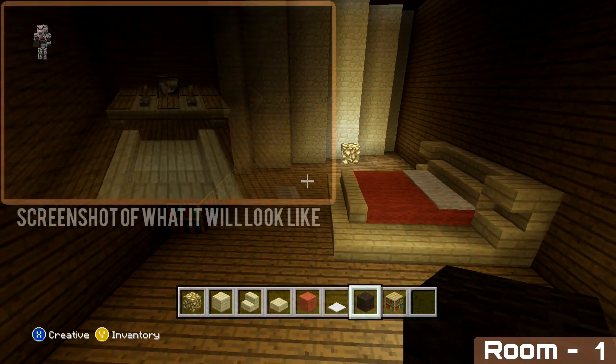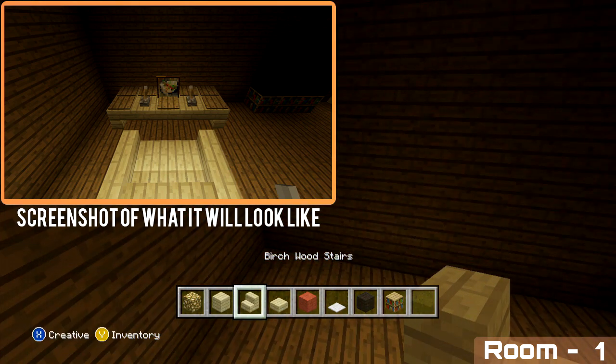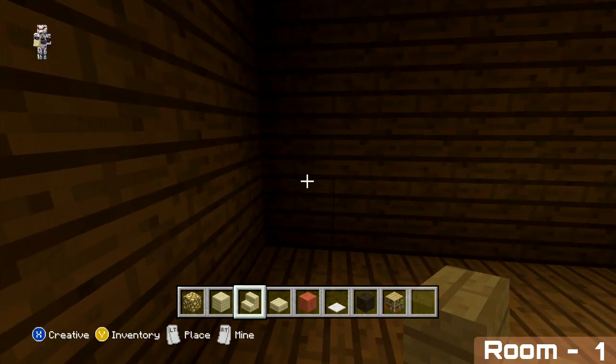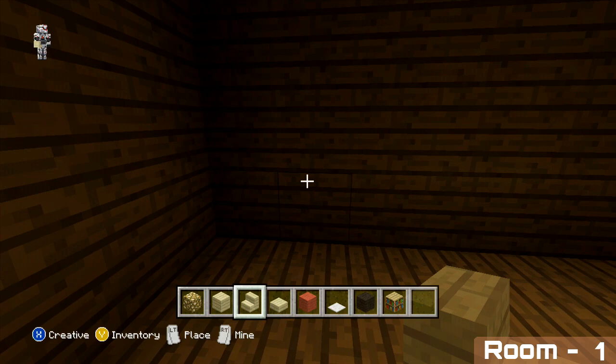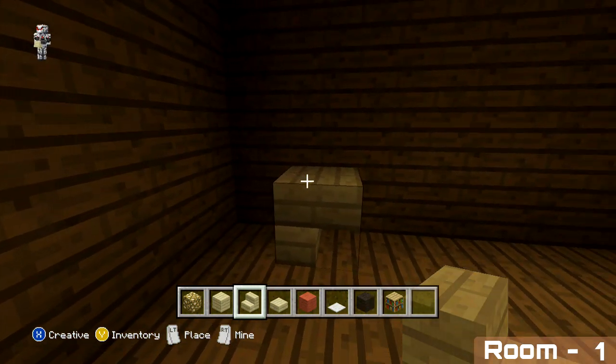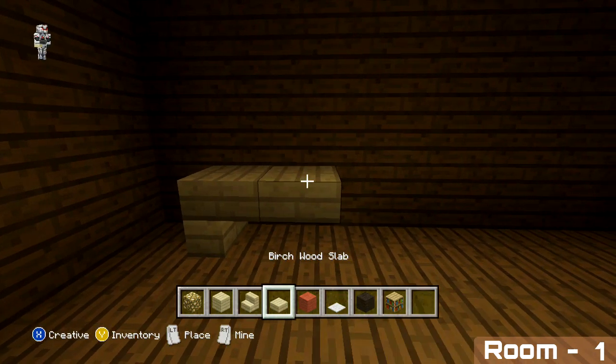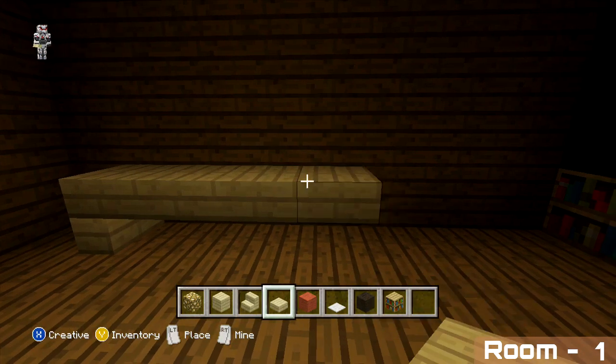On the left hand side of the TV we just added, we're going to be adding a desk. Come one block away from the corner and place an upside down stair facing inwards. Then on the right of it, three more slabs followed by one more stair facing inwards again.